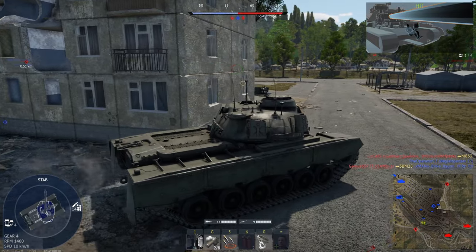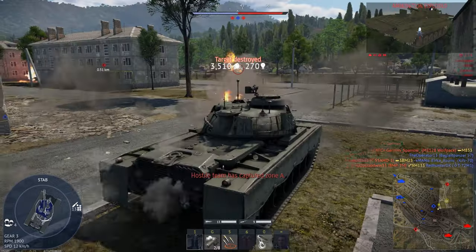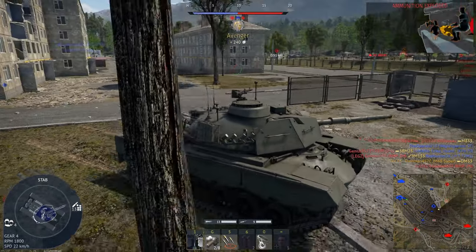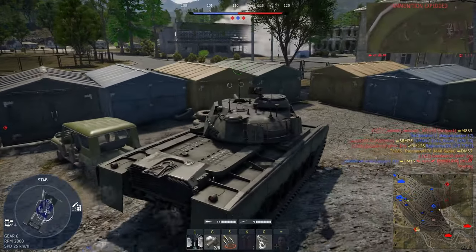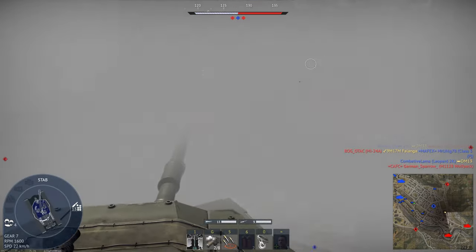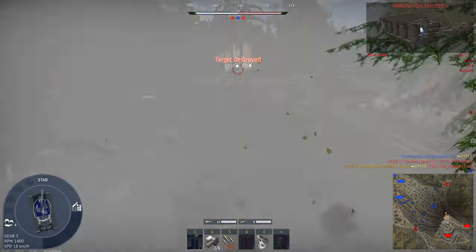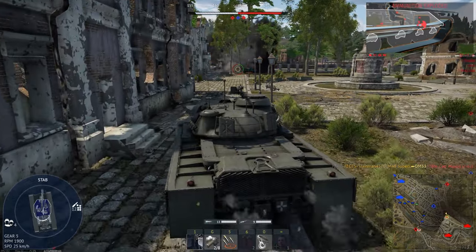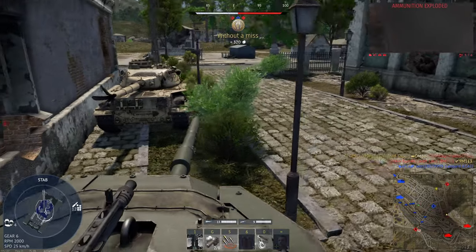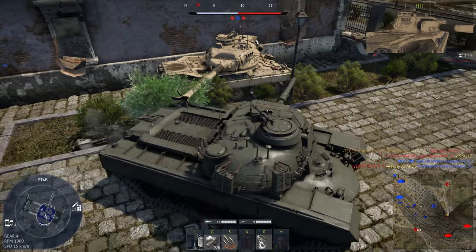We can try and push him now. We'll quickly get rid of that BMP-2M, and it looks like this AMX-30 is also retreating. He led me to a completely unaware enemy tank that I otherwise would not have seen. We got his cannon breach too — that's also useful.